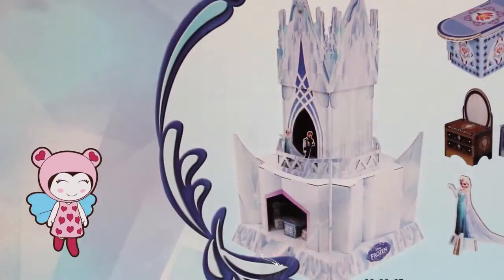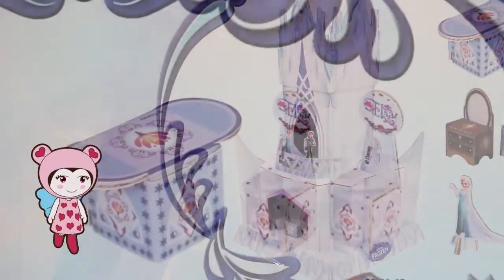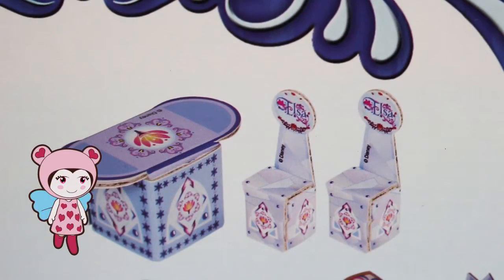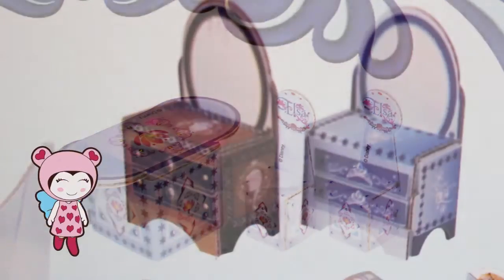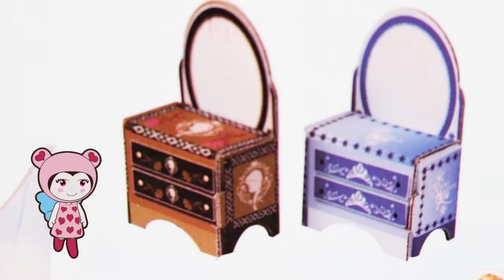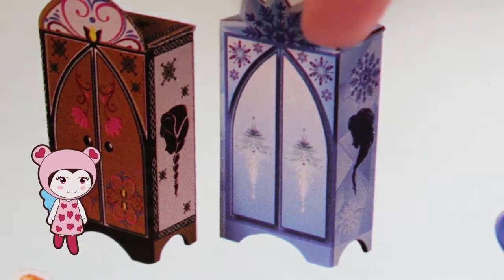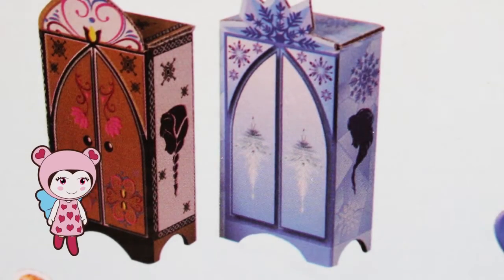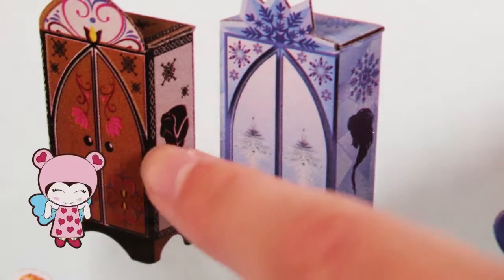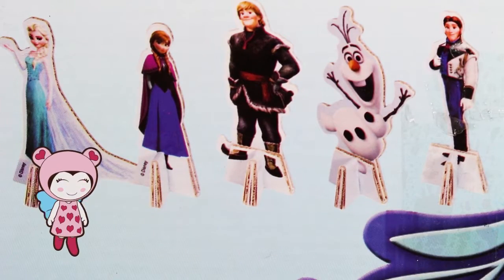So inside the box we get a castle — I love it! We get a table and chairs. We get one mirror for Anna and one mirror for Elsa. We get a cupboard for Anna and a cupboard for Elsa. Look, it even has their faces on the side — no way!